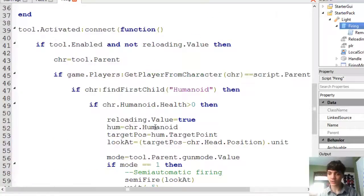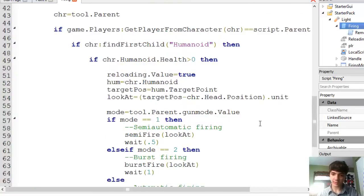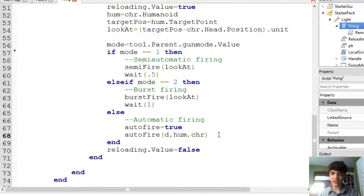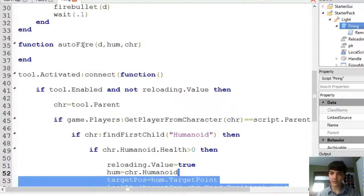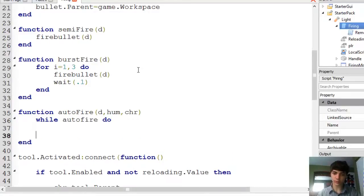But we're also going to change that function to accept other parameters, such as hum and in char. So it's going to take the direction, the humanoid, and the character of the person shooting it. So we're going to change this to be d, hum, char. Now we're going to copy this target pause and stuff and we're going to make a while auto fire do loop. You can make a while loop with a boolean other than just true — it works just as well.